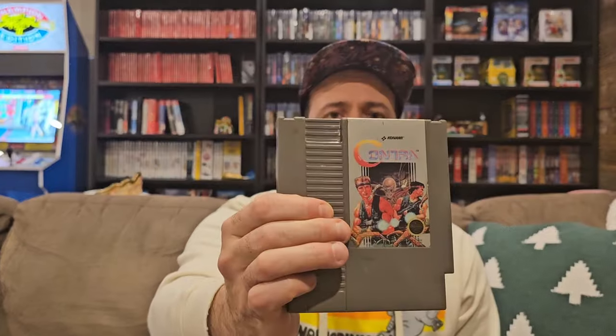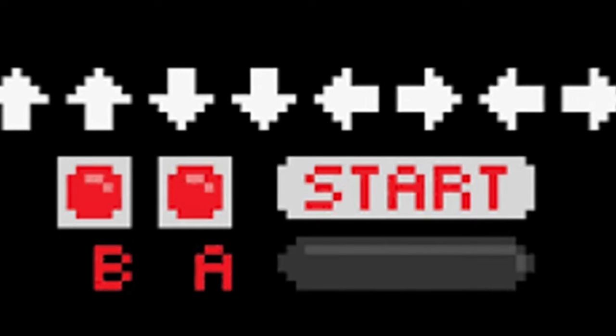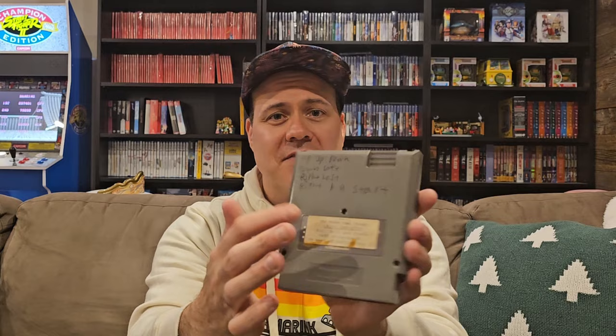Bases Loaded. Contra — and someone actually wrote on the back. There's a movie store label, which already makes this cool, and then it's got the Konami code — up, up, down, down, left, right, left, right, B, A, start — marked on the back of the cart so whoever borrowed or rented it would know the code. I'm going to leave this on here. I think whoever buys this should leave that on there. To me, that's really cool.